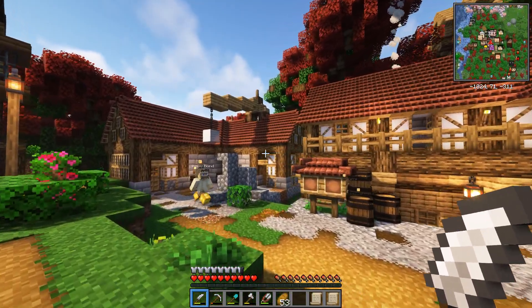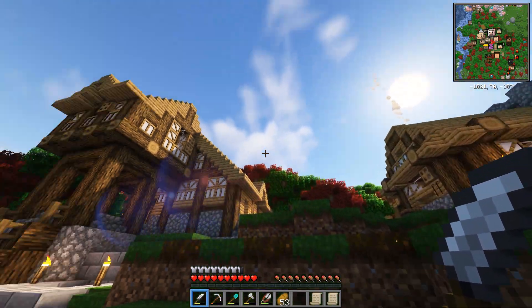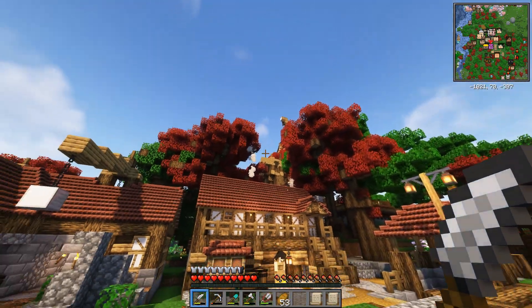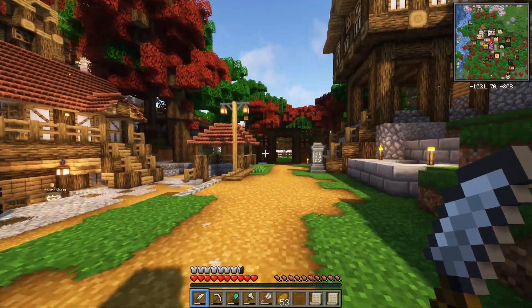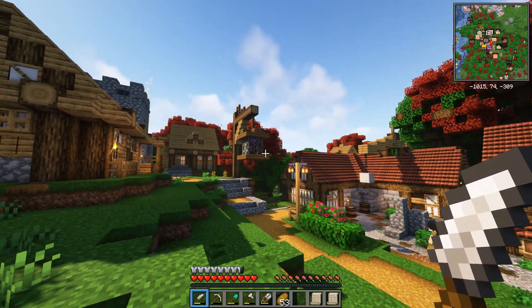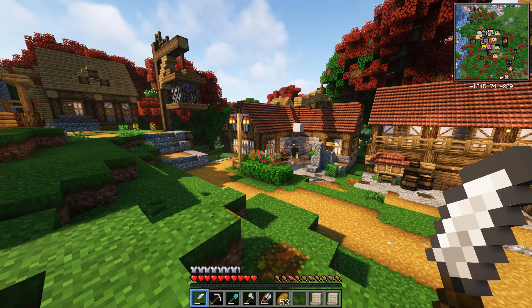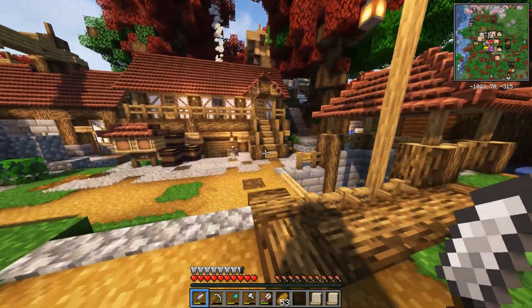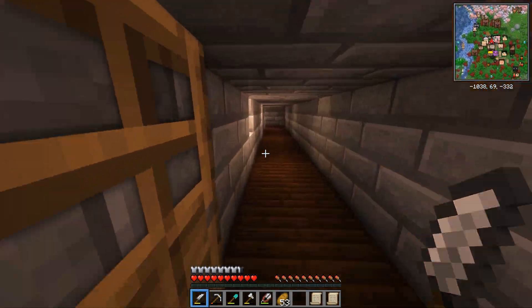Last episode we got the Builder's Hut to level 3, which is kind of huge. It means we can now upgrade to a maximum level of 3 for all of our buildings. Since everything is level 2 at the moment, it's more important that we get some basic buildings down. That's why this episode we're going to be focusing on production — the three main production buildings of our colony.